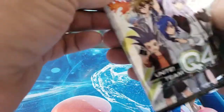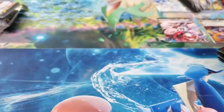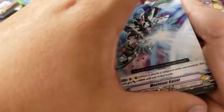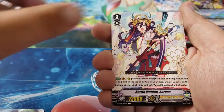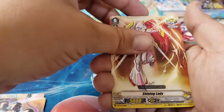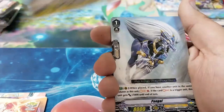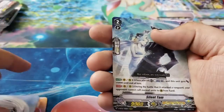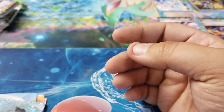Sorry guys, we're kind of cruising through this — want to get this out to you as fast as possible. Pack 6: Maximum Riser, Battle Maiden Sarasa, Death Army Guy, Shining Lady, Red Lightning, Pongo, and Silent Tom. Silent Tom is very well known in Misaki's deck.